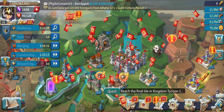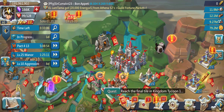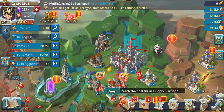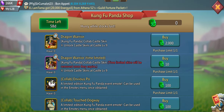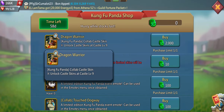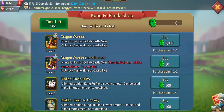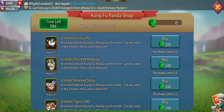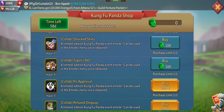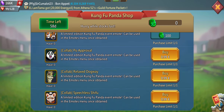What can you get out of this Jade? You can buy something at the Kung Fu Panda shop. 500 isn't that much, but for 2,000 you can get the Dragon Warrior Castle skin. So that's quite nice — it just looks like Po from Kung Fu Panda. And you can also buy event emotes, which is also nice.